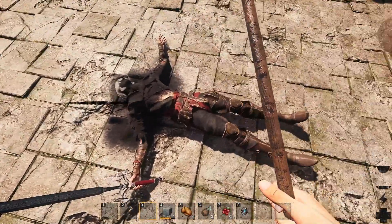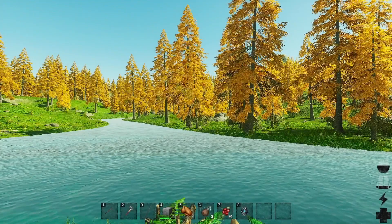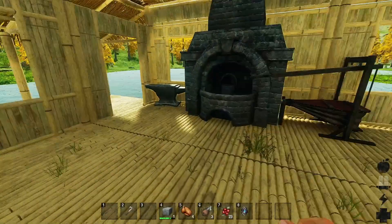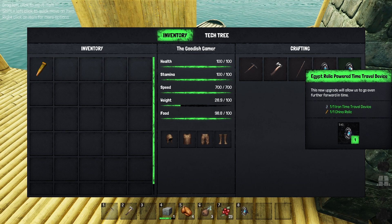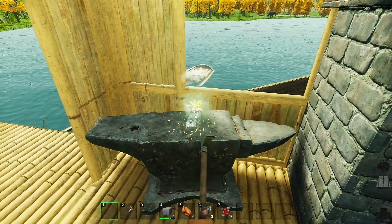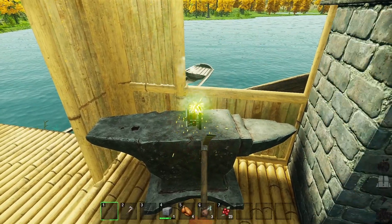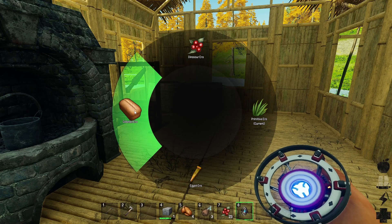Look at this guy's sword — same sword but doing much more damage with it. Why is he — we hit him so hard he caught on fire! Let's come over this way, have a chomp, and then go back to primitive. This is so exciting — we're done with Egypt already. We need to come in to the iron anvil. We have the iron time travel device and the relic. Let's do it! We're going — colonial, let's go!